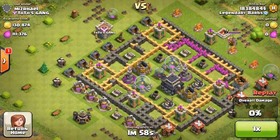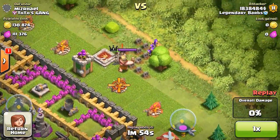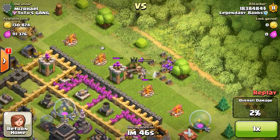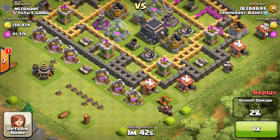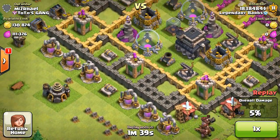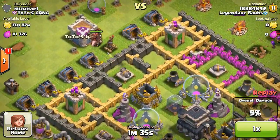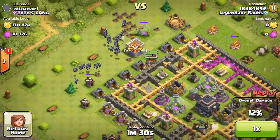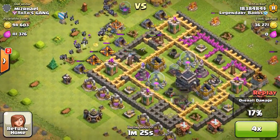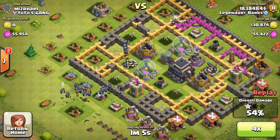This one was kind of cool because I only used 14 hog riders on it. Notice how exactly I use them - I'm going to start off by killing his Barbarian King. This guy's actually a Town Hall Niner with a pretty weak base. His storages aren't loaded, he only has two wizard towers, and his air defense is really bad - only two out of four air defenses, both outside. So that's what I used my 14 hogs on - seven on each of the air defenses just to be sure to get those taken out.